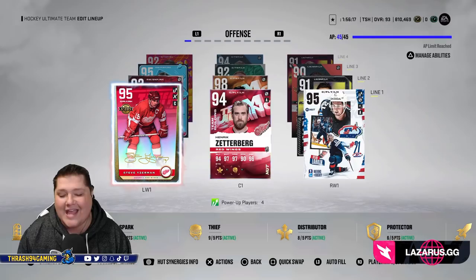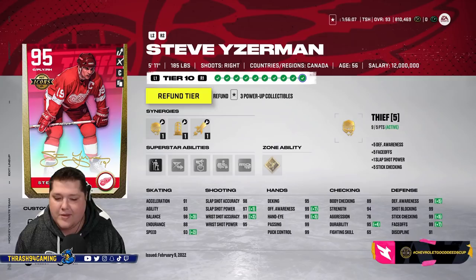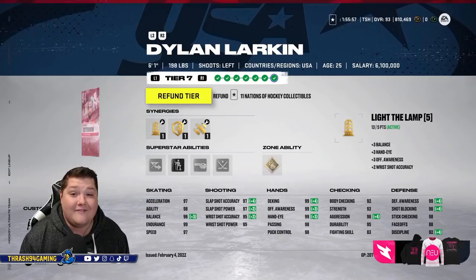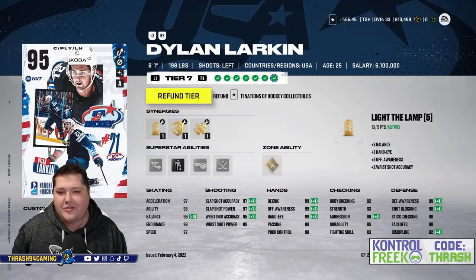To start it off we have my captain's line: Steve Yzerman, Henrik Zetterberg, and Dylan Larkin. I have not used Yzerman much this year, but Zetterberg and Larkin are mainstays on my main squad. Yzerman is 95 overall — I'd like a little more of a speed boost for him, but the rest of his card looks awesome. He's just a little slow, but the card itself looks pretty cool. I have Zetterberg and Larkin as assistants because you can't take the C off the captain — Yzerman, Zetterberg, and Larkin, my captain's line, I absolutely love that.